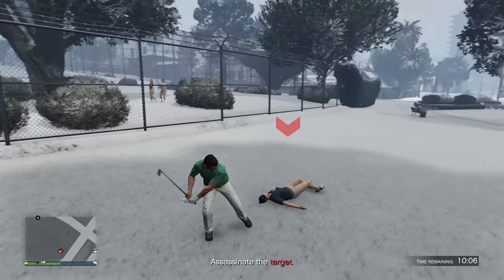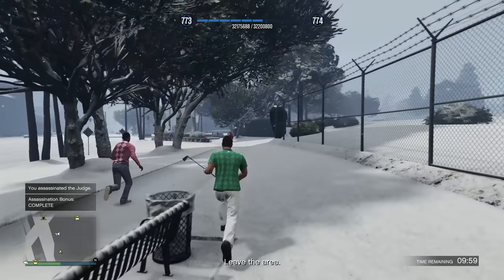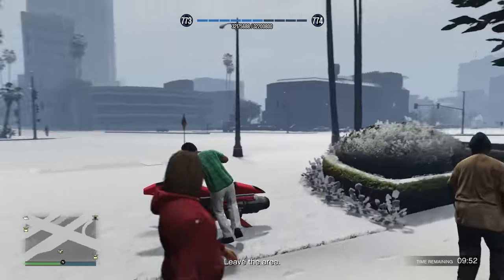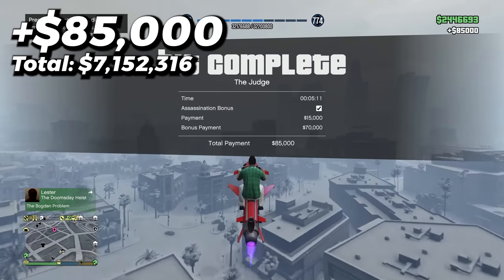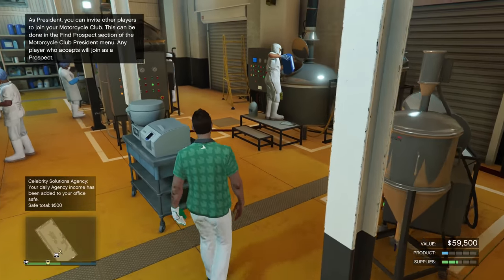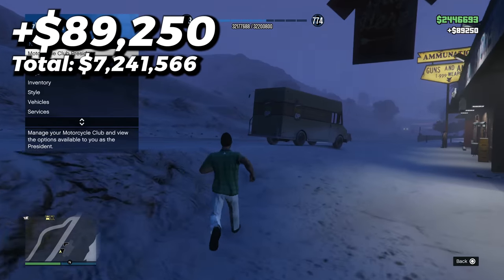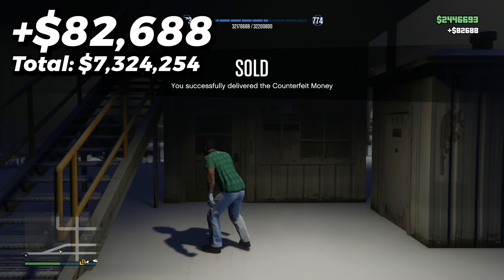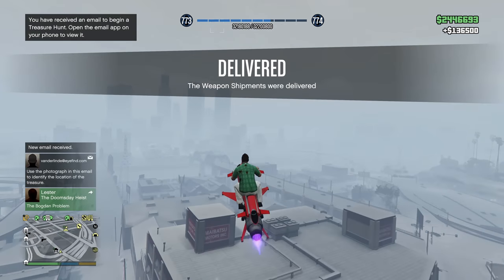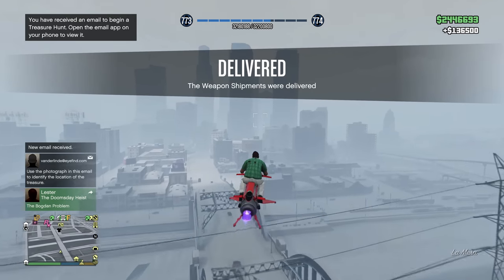Next I did another payphone hit for Franklin, and it took me a while to complete because I completely forgot I had to go inside the clubhouse to get a golf club. I was flying around everywhere trying to figure out what to do, and then remembered what to do. Completed it and got another $85,000 straight into the account. Since I'd already purchased supplies for all of my businesses, I decided to sell off the little bits of stock I had sitting there. I sold off my meth lab stock for $89,250, my counterfeit cash stock for $82,688, and all of my bunker stock for $136,500. I also just realized during this voiceover that I forgot to sell the stock in my cocaine lockup, so if you're following along, remember to do that.